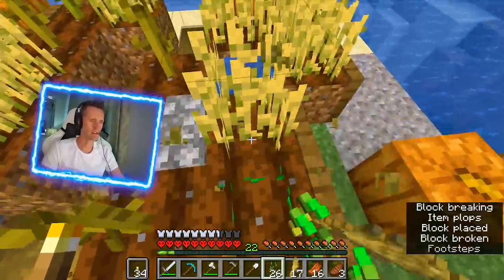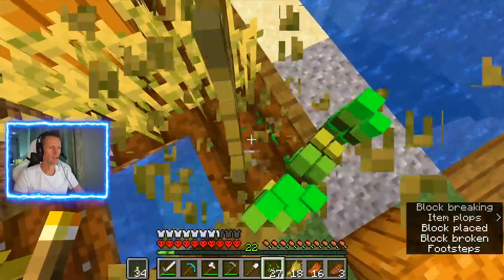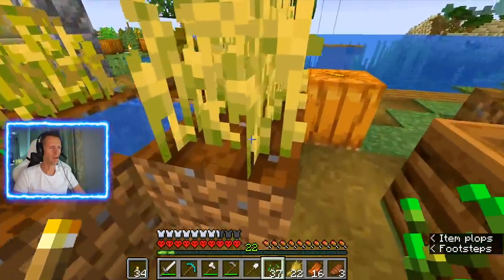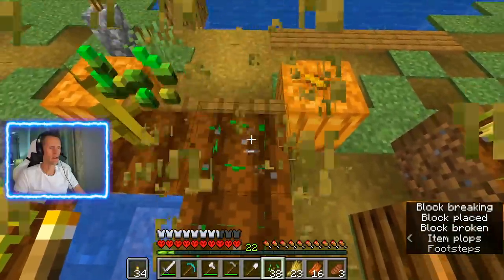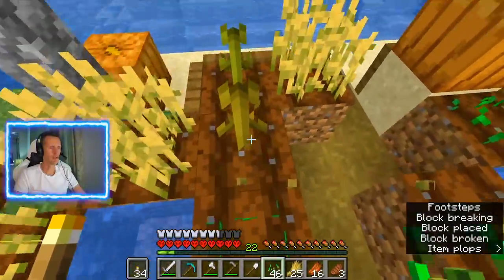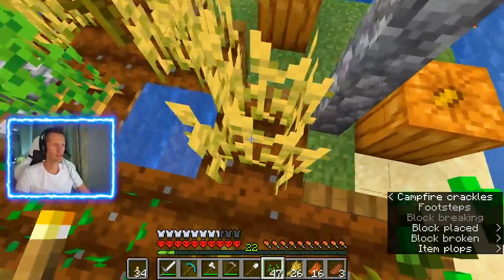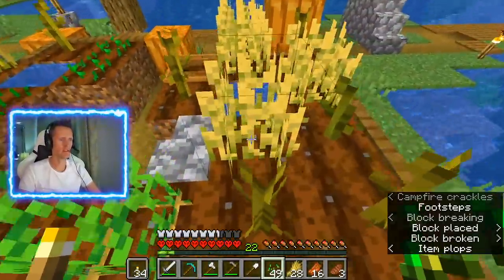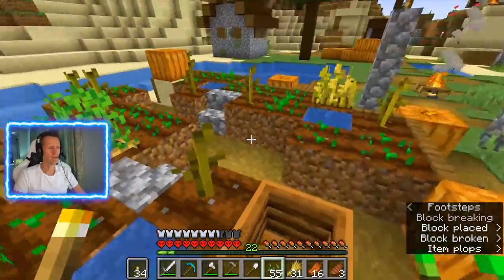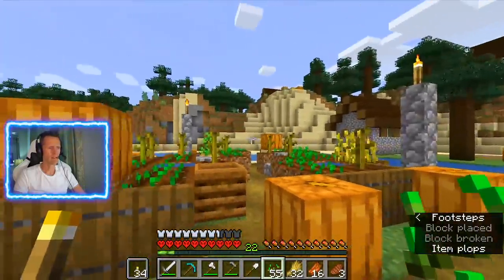I'm rich in wheat now. Literally, I didn't expect to get so much wheat. But hey, it's beautiful — I'll take it. I gotta be careful not to destroy anything, because my villagers worked so hard on this village. They made it pretty beautiful. The design of these houses and stuff is gorgeous.